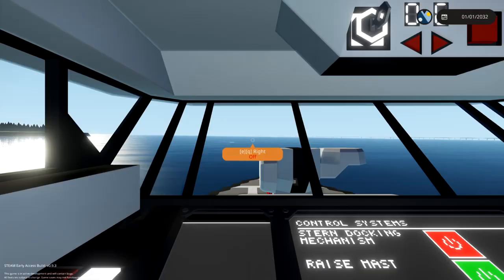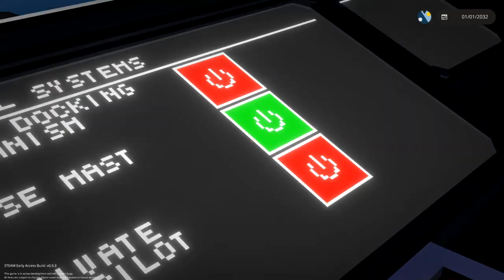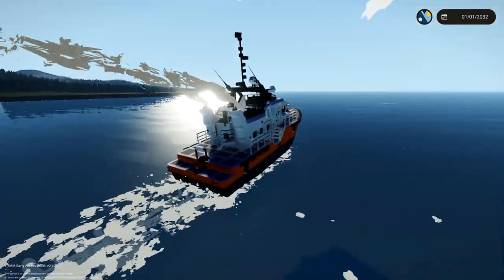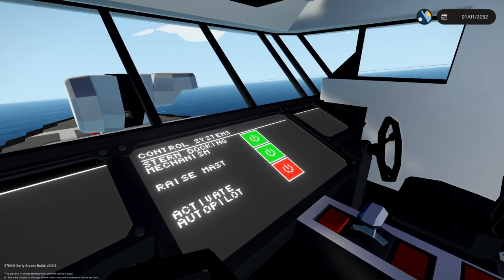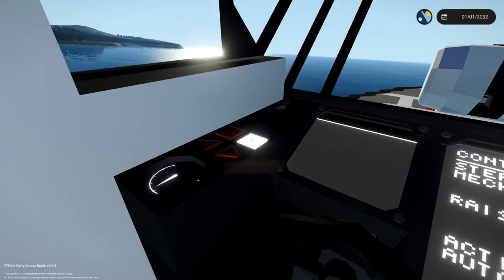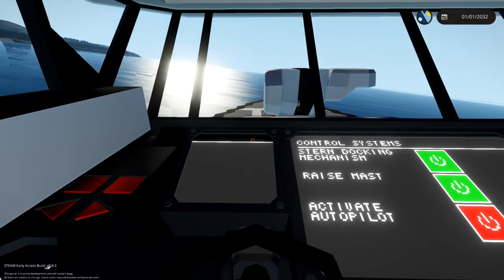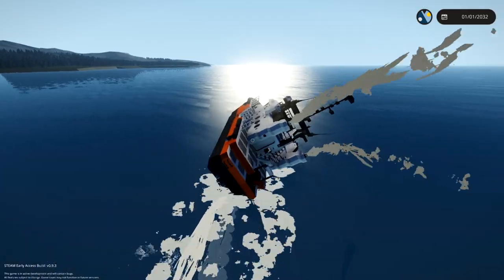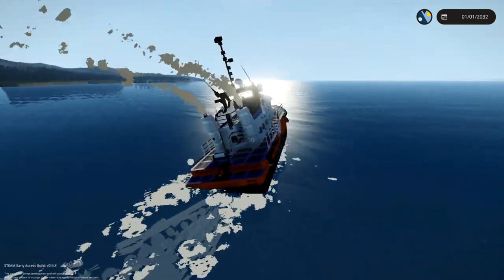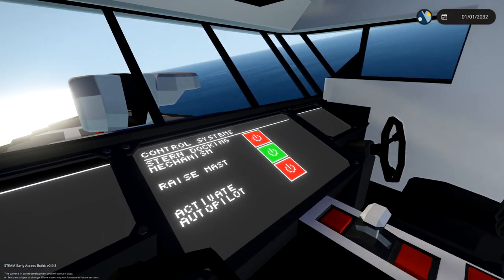Let's go ahead and jump into our seat real quick and get going forward. Raise mast — that one's already done. Stern docking mechanism, I'm not even gonna go with that. What does it look like? What does that do? I don't know what that does. Wait — manual turn. Whoa, okay, I've got it sorted. We can manually turn, don't worry. Everything is okay. It's a bit bouncy, it's a little bit bouncy.